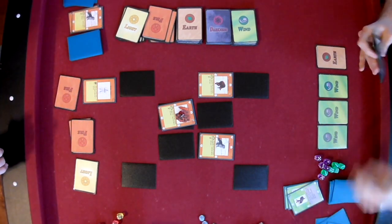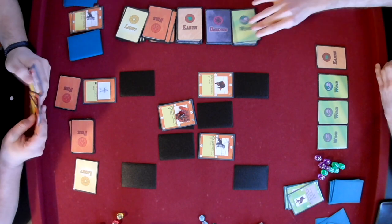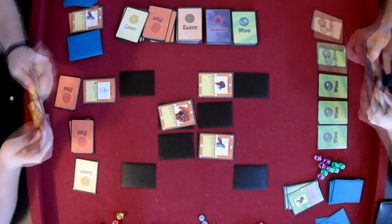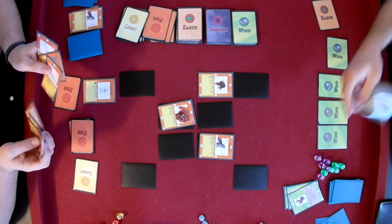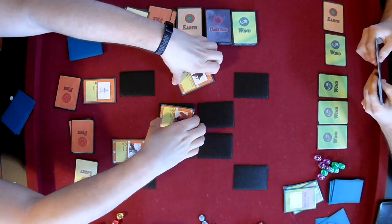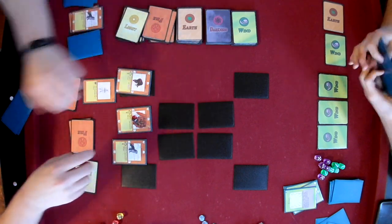Brian is in a rough spot here. His deck is supposed to be pretty late game, but he's gotta survive to that point. A second Blowback — well, that will help. So I have a pretty slow wind deck. I have a lot of very powerful creatures, so I just need to buy myself a little bit more space before I get my dragon out and then my archdemon. And then he's gonna have a lot of problems.